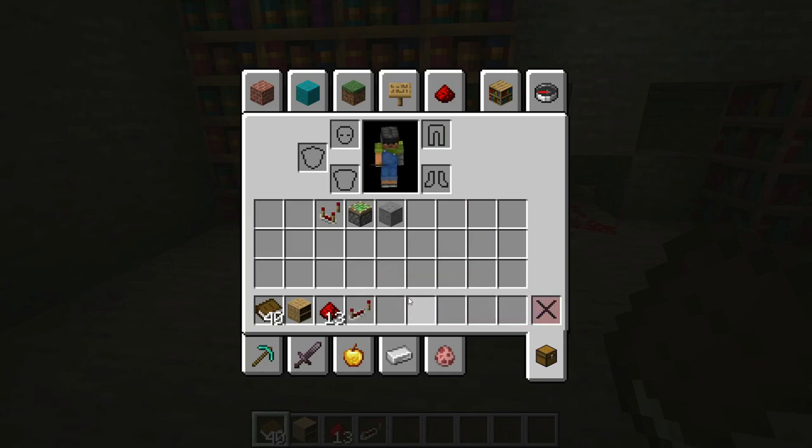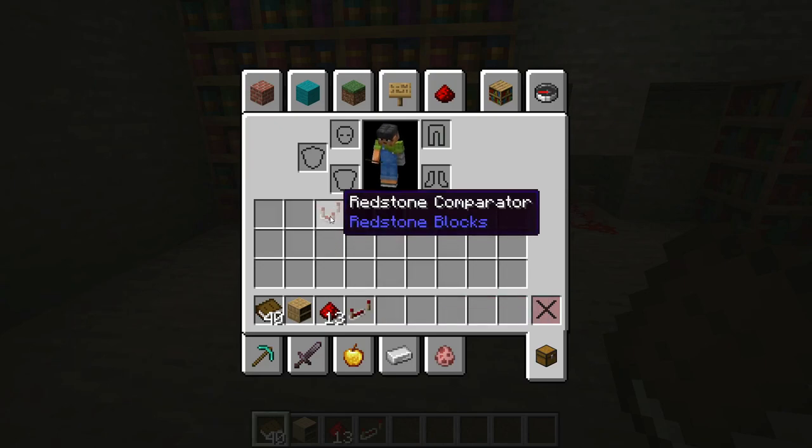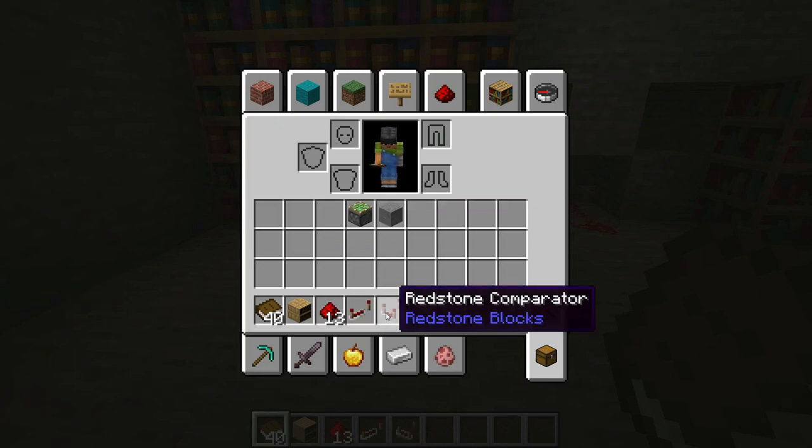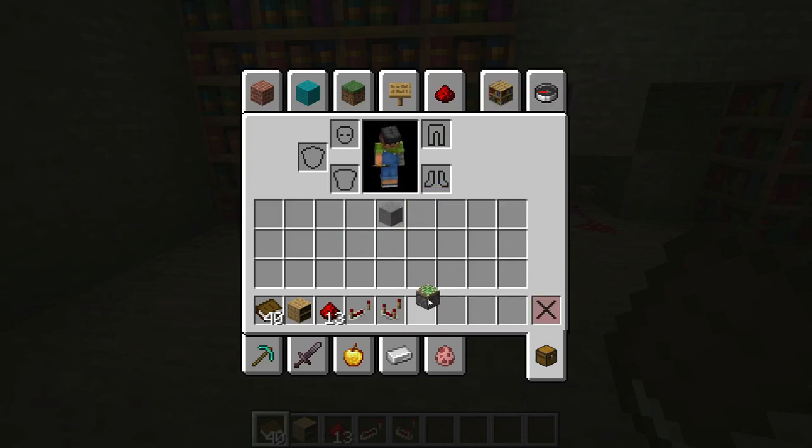If the redstone wire is too long, we will have to use a redstone repeater to transmit the signal. We will also use a redstone comparator, because the chiseled bookshelf is activated through the redstone comparator. You will also need sticky pistons and some stone or cobblestone pieces — these are basically fillers.